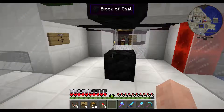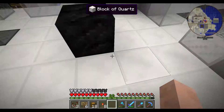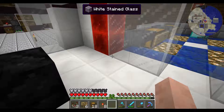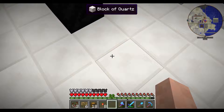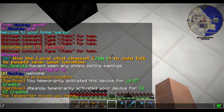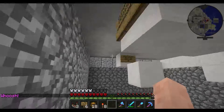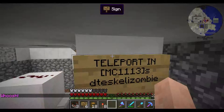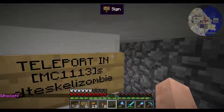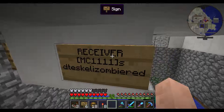With the teleport in sign, you always appear on the next closest block above where the sign is placed. Now we'll go see where that sign is. Here's the teleport in sign that we came in on — there are three signs down here.